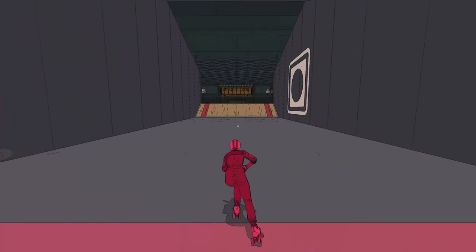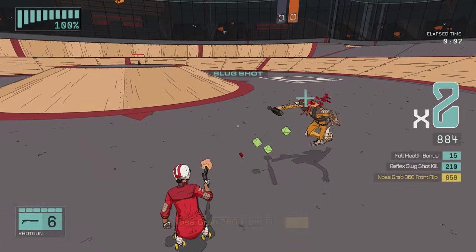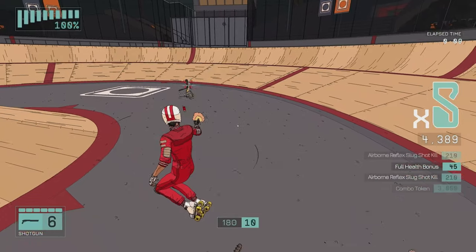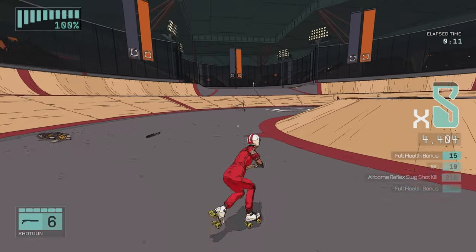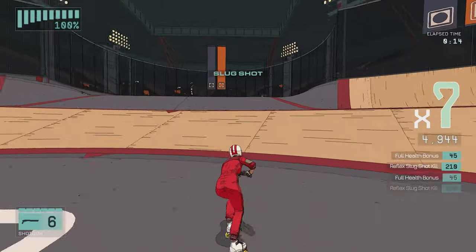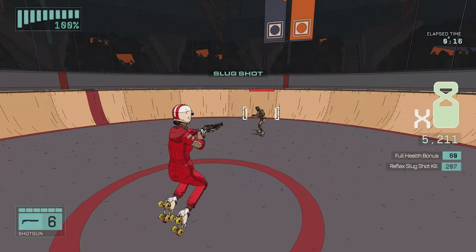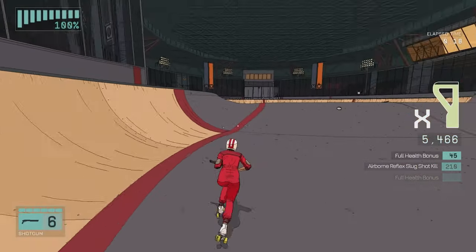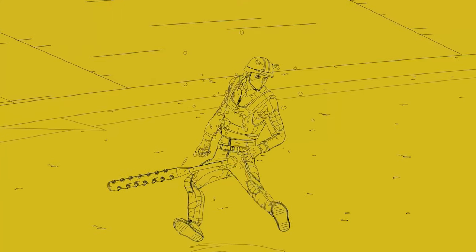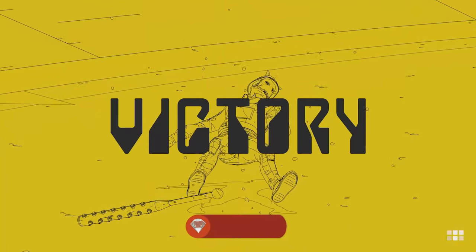There are 3 other miscellaneous achievements, one for each new weapon. Starting with the shotgun: we need to finish a level using only slug shots. A slugshot is when you perform a perfect shot with the shotgun. I'd recommend doing this on the very first level as it has the least enemies. Make sure you have easy slugshots turned off in your assist settings as that disables the achievement. Perform your slugshots on all enemies by firing as soon as the two lines meet in the middle, and you'll get the Slugger achievement for 30 gamerscore.